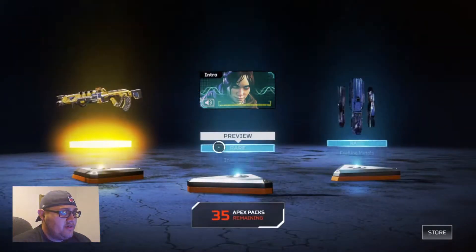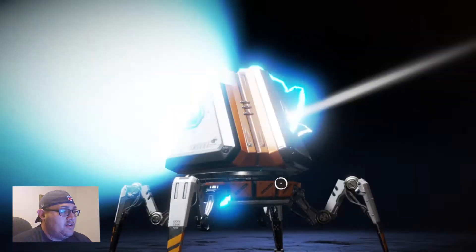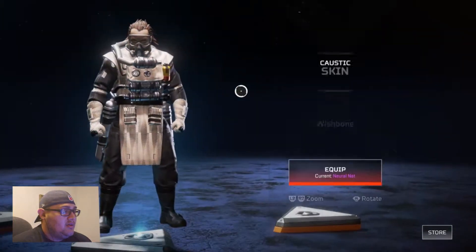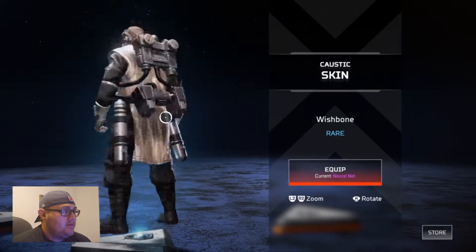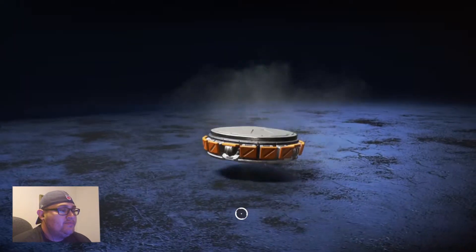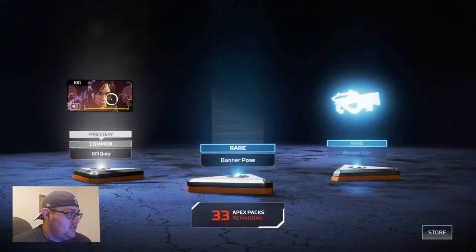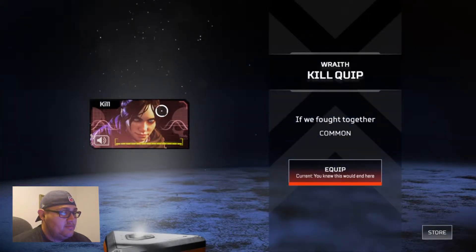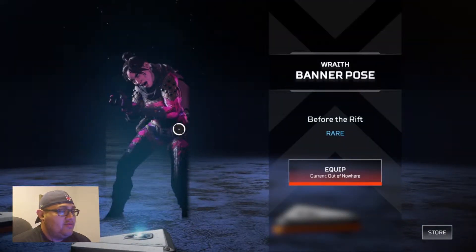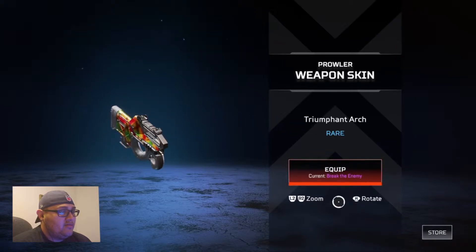I think we've gotten crafting materials in every single pack so far — crafting metals. If we get enough of those we can craft something legendary. Another crafting metals. Caustic Wishbone — nice — and a common. Wraith banner, Before the Rift — that was pretty cool. And we got a weapon: Triumphant Arc for the Prowler.